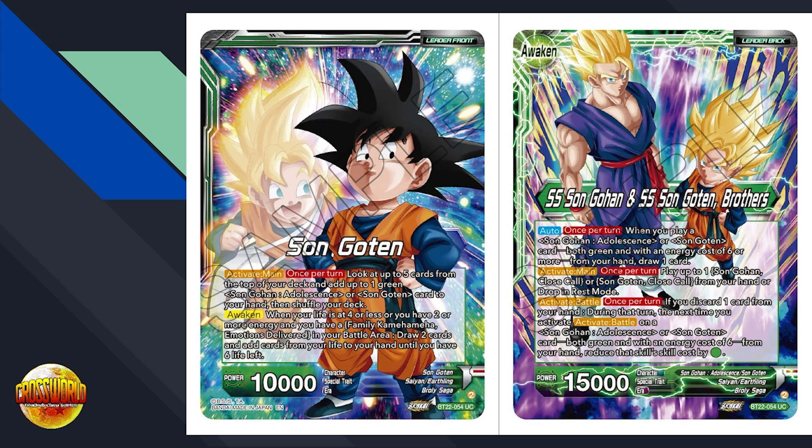On awaken, draw two cards and add cards to your hand until you have six life. Then on the awakened side — Gohan and Goten Brothers — auto, once per turn: when you play a Gohan Adolescence or Goten card with both green energy costs of six or more from your hand, draw one card. Then activate main, once per turn: play up to one Gohan Close Call or Goten Close Call from your hand or drop in rest mode.